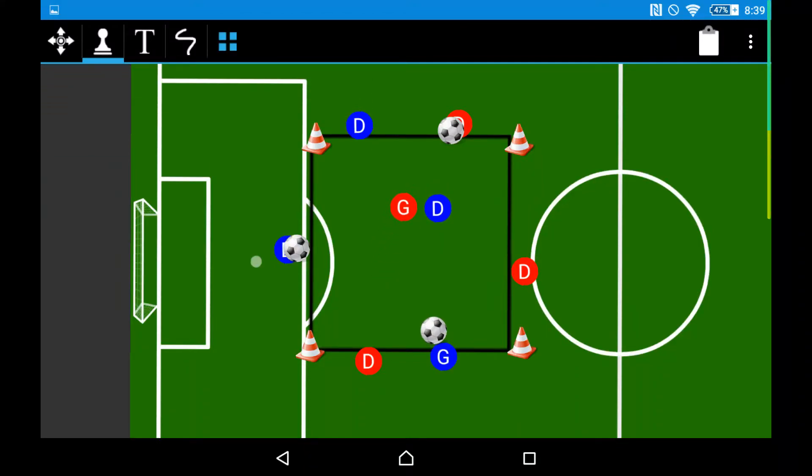Okay, so we have a nice 1v1 warm-up drill here. We've got an attacker versus defender. Blue D is the attacker — he calls for a ball, receives, looks up, and tries to pass to someone that doesn't have a ball.